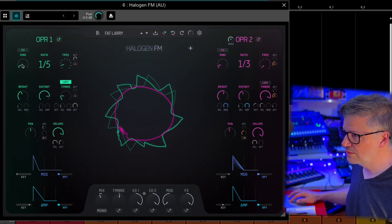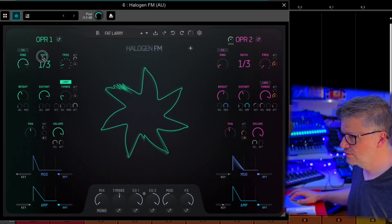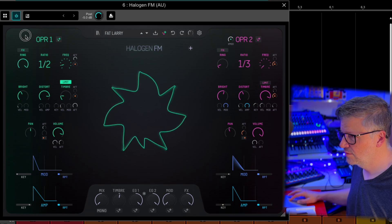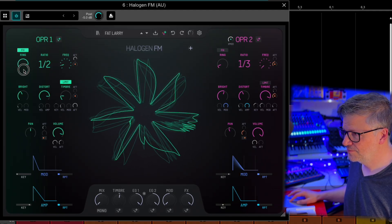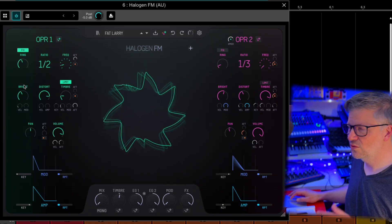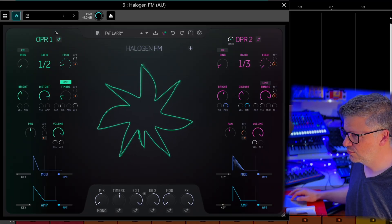You also have a ring modulator. Now, the ring modulator is not fixed — it's following the key, so you press fix to change that. It's perfect to create these metallic, weird, dissonant sounds. That's for the ring.